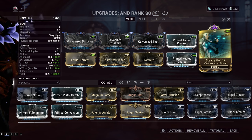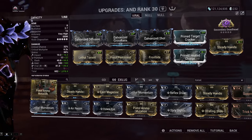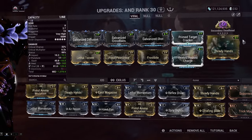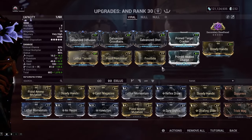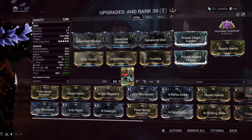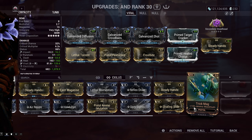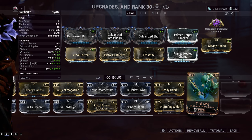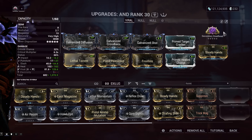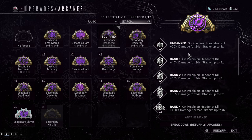You really don't need an Exilus adapter for this weapon, but I had one lying around so might as well. I'm using Steady Hands here. There are other better Exilus mods — probably Pistol Ammunition if you're having trouble with ammo. In the secondary Exilus slot they don't really have Vigilante sets, so it's not really needed.